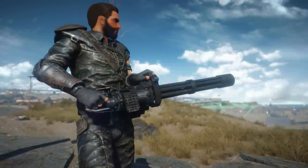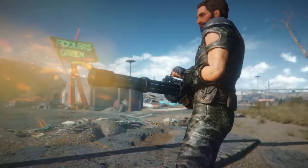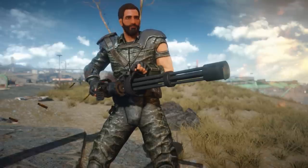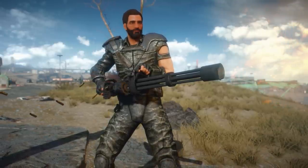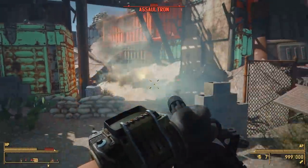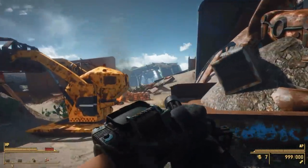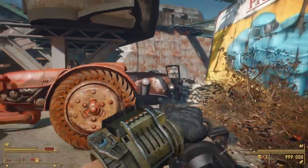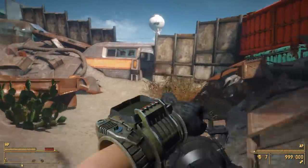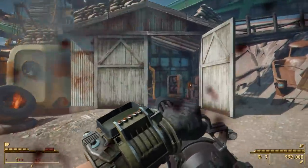The next mod is the only standalone weapon in this video — the Modern Warfare Minigun by Alfaka. This adds a new, much sleeker minigun compared to the massive vanilla Fallout 4 minigun. It's based on real-life miniguns you'd find mounted on humvees or helicopters, something you typically wouldn't carry by hand, but it's definitely more believable to carry than the vanilla version. It has a nice sleek profile that maybe just maybe somebody could hold up and fire on the move.